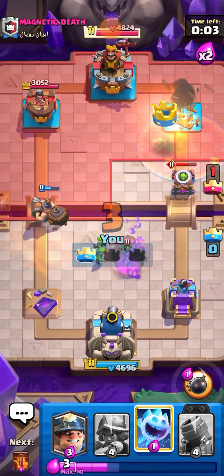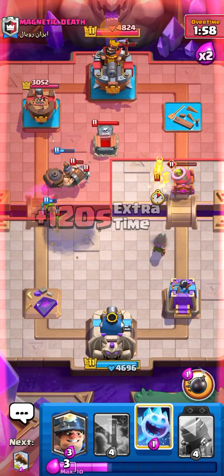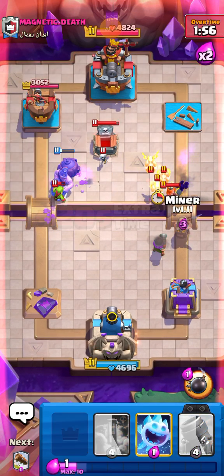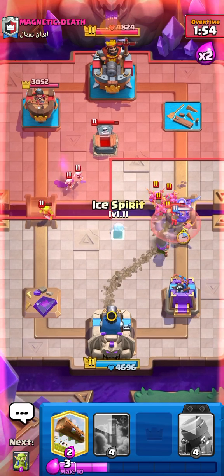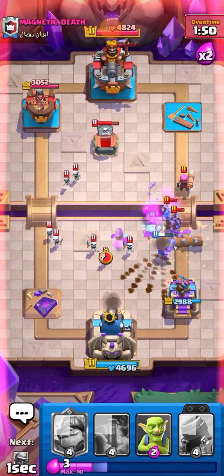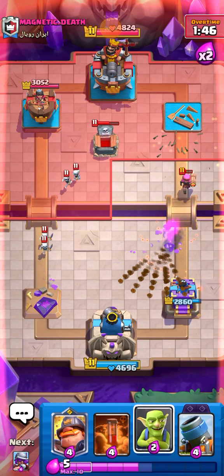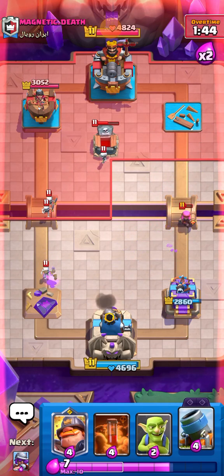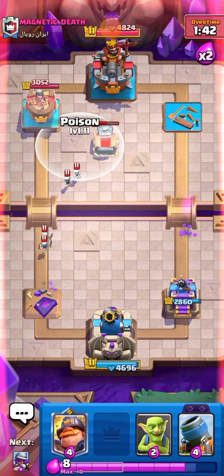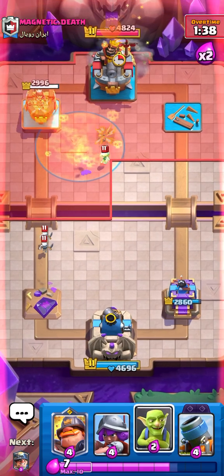I'm pretty sure we should take his tower over here so I'm not too worried. Our Mighty Miner is also putting pressure — if he just leaves that, he's gone. Going for Miner, hopefully keeping our Firecracker alive. Going in for Log — maybe we can kill the Firecracker too. Possibly just Poison on this to take care of it quickly.